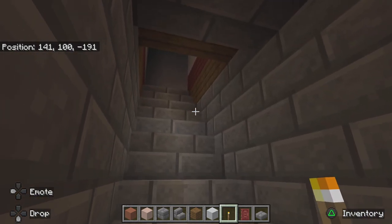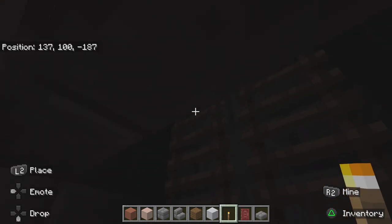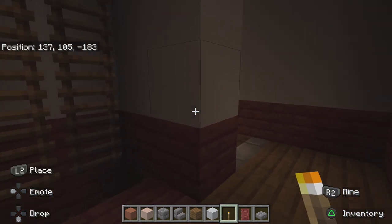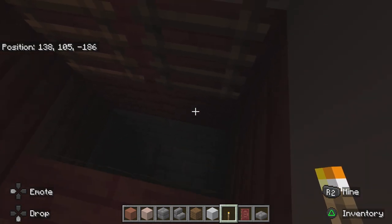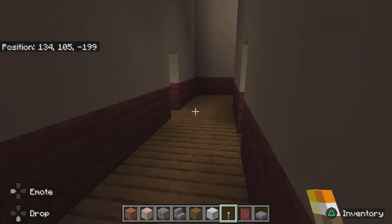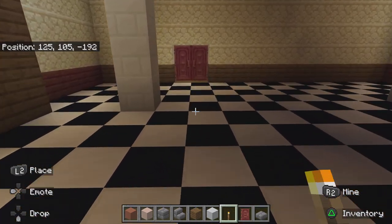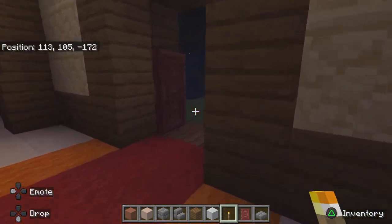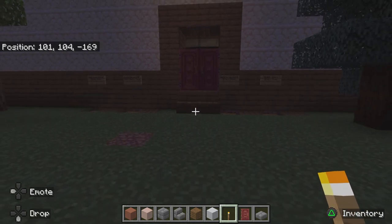Head upstairs and we're back in the mansion — the upper lip. The bottom level of the elevator. Technically this segment doesn't work, but I got creative there. And that is pretty much it. This is Anakin 2800 signing off.